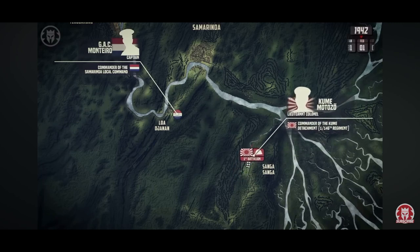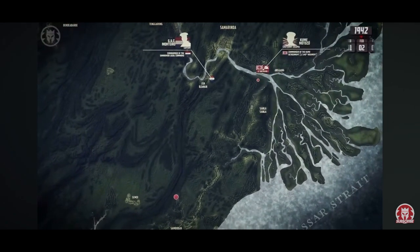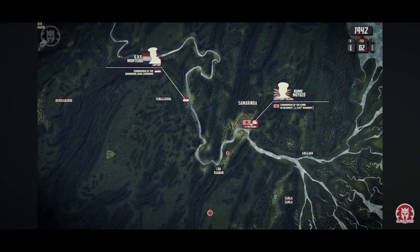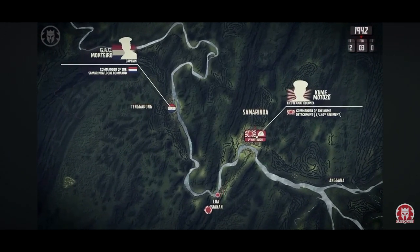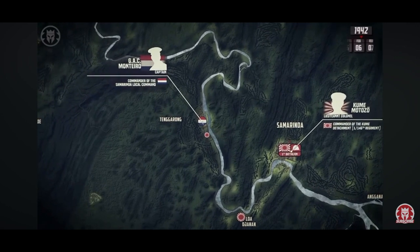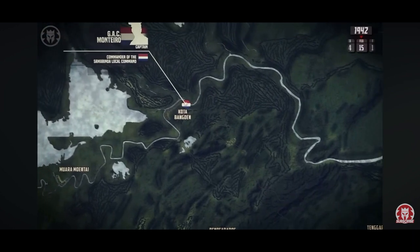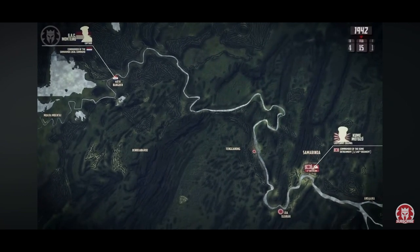Only Montero's men stood in their way. On February 2nd, Dutch forces discovered that another Japanese column was advancing from Balikpapan towards Mentawir, forcing Montero to move his headquarters to the town of Tanagrog. But Colonel Kume was also hot on the heels of the Dutch defenders, capturing Lower Janan and Samarinda by February 3rd and putting much pressure on Montero's forces. From Tengarong, the Dutch soldiers would continue to offer resistance until February 8th, when the Japanese managed to take the town. By February 15th, Montero had established new defensive positions at Benoa-Baroe and Cotabangoen, from where he would continue to delay the Kume detachment until early March.